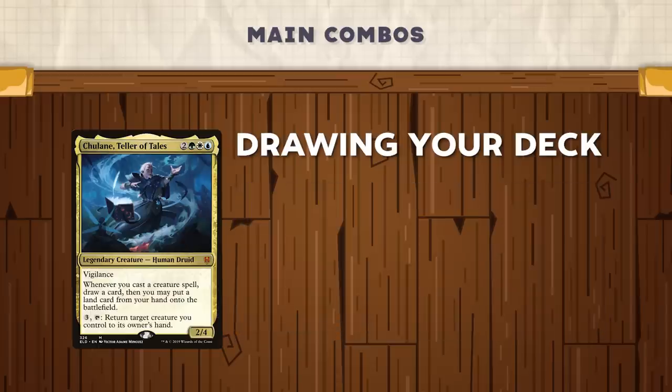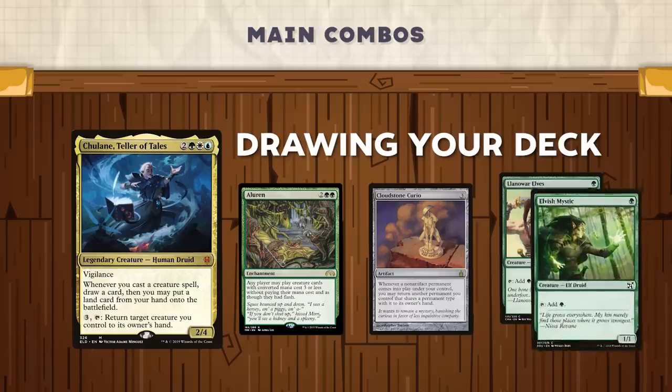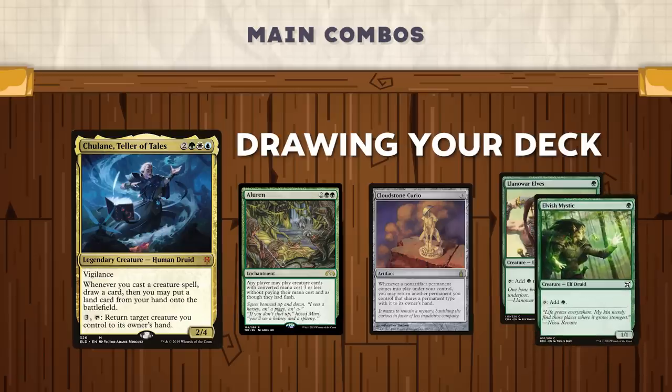Another common way is using Aluren and Cloudstone Curio. With these two on the battlefield as well as your commander, you'll be able to cast and bounce two creatures that have CMC three or less in order to draw your deck for zero mana. This will net you mana because you will be able to put lands onto the battlefield, and Aluren allows you to not use any mana while you cast these creatures. The end state of this loop is you will have all the lands that are left in your library onto the battlefield, and you'll have the rest of your cards in your hand.